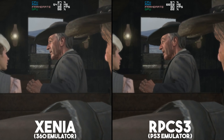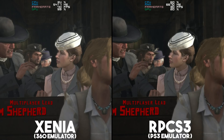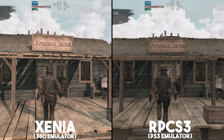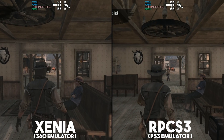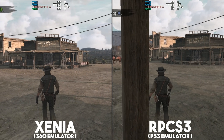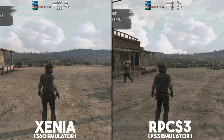The extremely high GPU usage is an extreme limiting factor for a lot of users, and it is only through the brute strength of a 1080 Ti that I am able to achieve the performance levels you're seeing in gameplay right now. Next, I want to briefly talk about the actual playability and stability of both games on both emulators. While at face value Xenia looks to be the better option, Red Dead Redemption's playability on this emulator is hindered by several CPU timing issues that cause critical game events to not trigger.